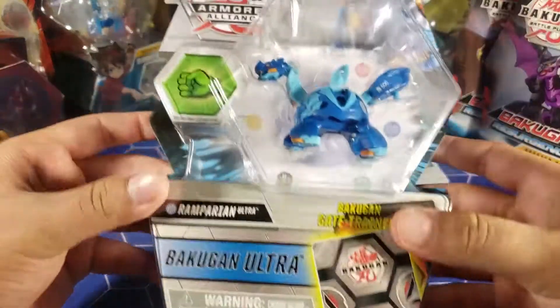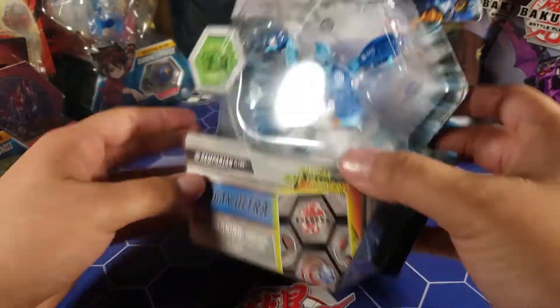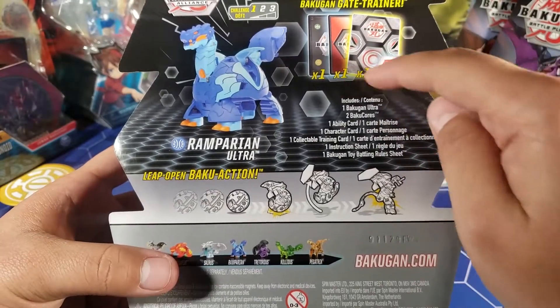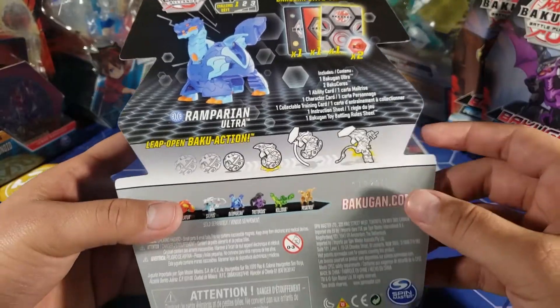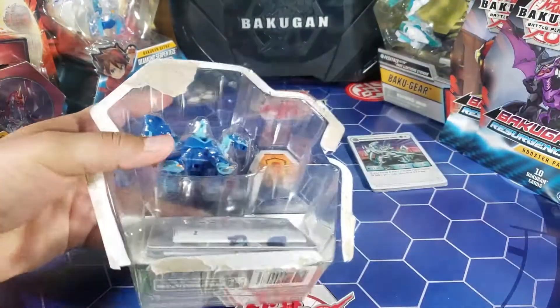Now let's take a look at the Bakugan — we have Ramparian Ultra, and it looks like he has 600 B power. We'll look at his character card in a bit. It comes with one character card, one action card, and two Baku Cores. He's Aquos, which is cool because I'm trying to build an all-Aquos deck, so hopefully he's good.